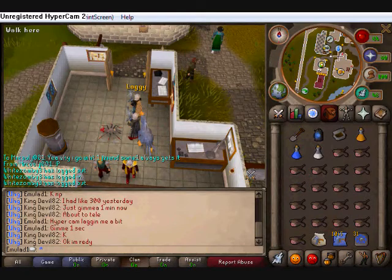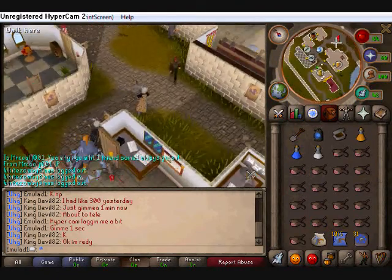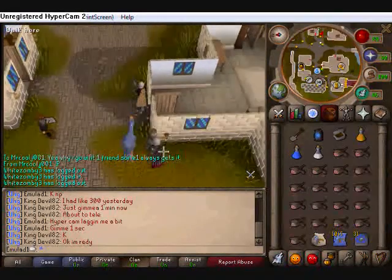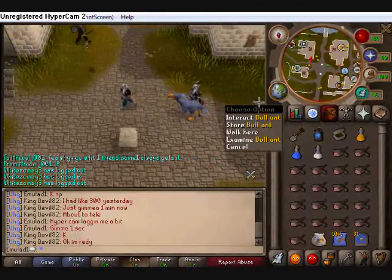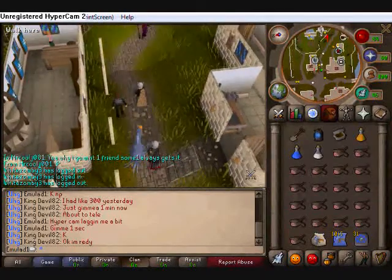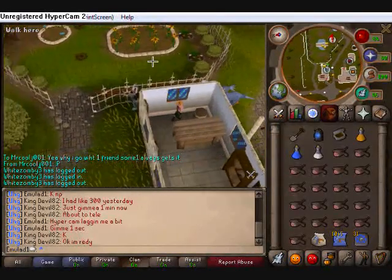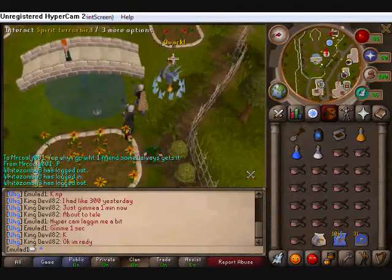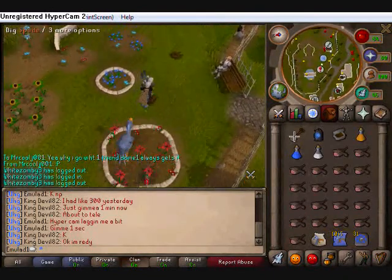We're going to start from Falador Bank. You're going to head northeast. I wouldn't run there because you're going to be doing a lot of running while you're inside and you want to save it. This is my friend KingDevil82 — I've got my terror bird, he's got his little ant. You run to the garden over here, which if you played back in the day, this used to be the place to trade everything. Now you just walk on top of one of these holes and dig with your spade — now you're in the thing's lair.